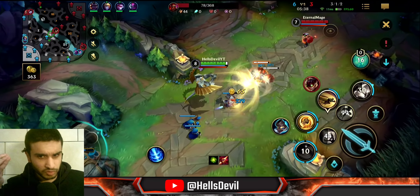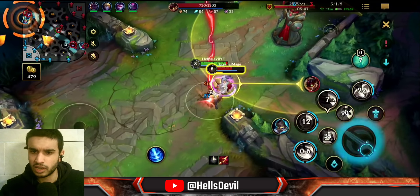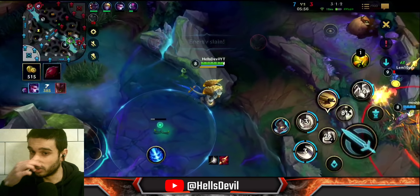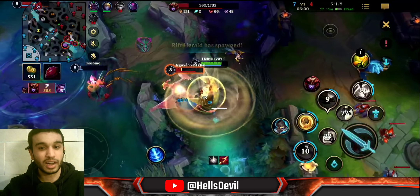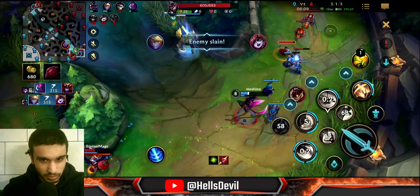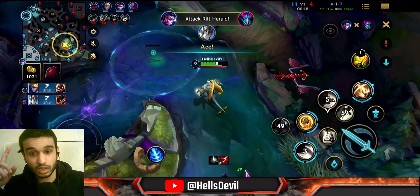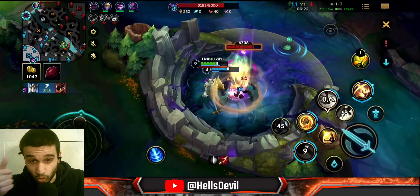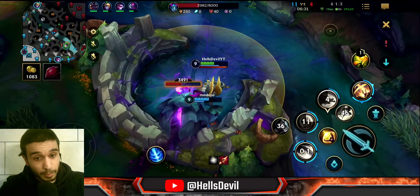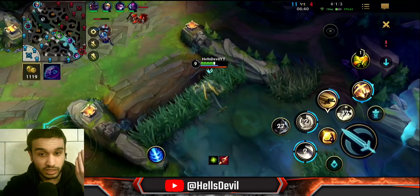Another reason for Abyssal Mask: we have an Evelyn who deals a lot of AP damage, so whenever I engage together with her the enemies will take 15 more magic damage, which is huge. It took me about 20 games to really understand how to build Galio. Here I'm watching the map, rotating to save my teammate from Shyvana, and securing the kill for Evelyn — that's beautiful team play. Galio is really nice at rotating because his ultimate can jump on allies from far away while giving them a magic resist shield.